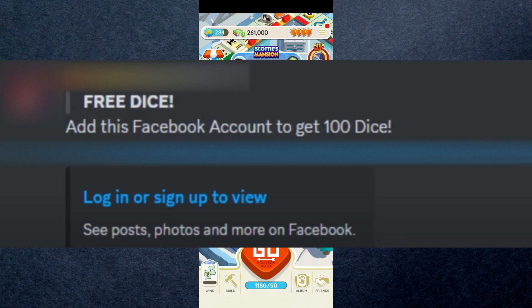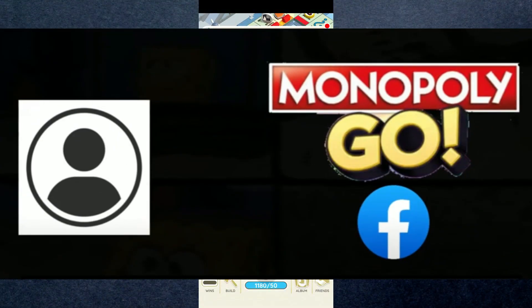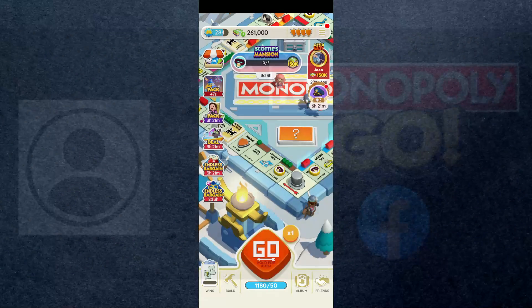Add the given account as a friend. Once you befriend that account, you'll get 100 free dice instantly. The trick behind it is that when someone makes a new Facebook account, everyone who befriended them before they start playing will get 100 free dice.